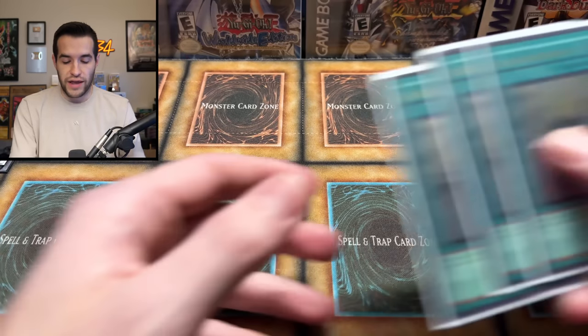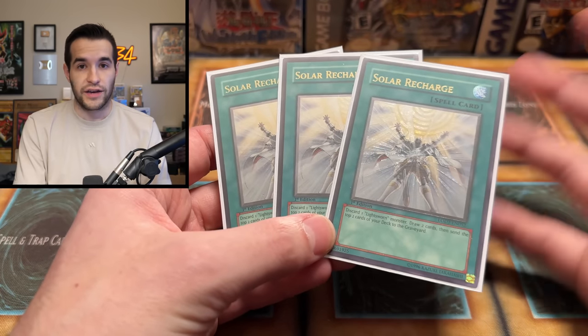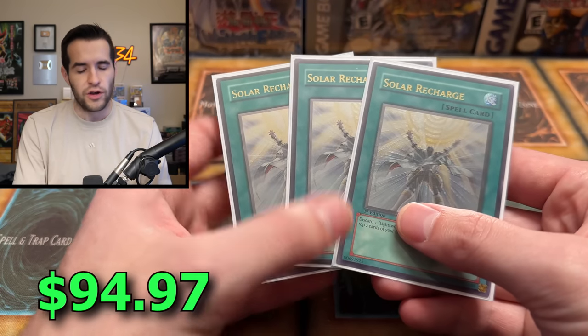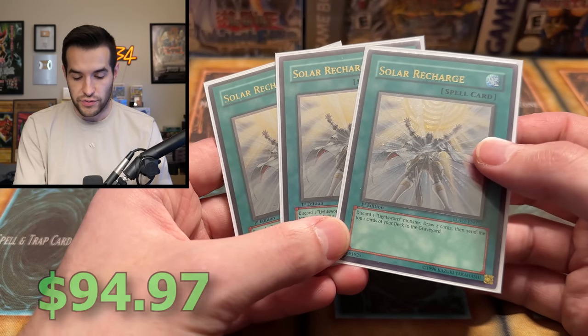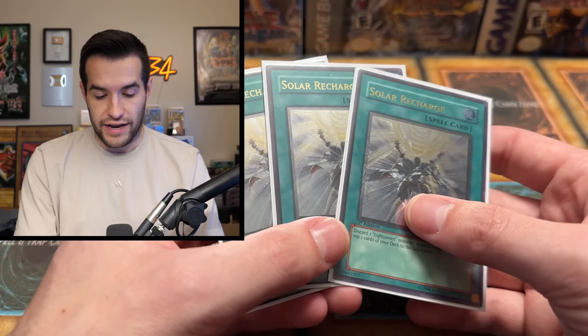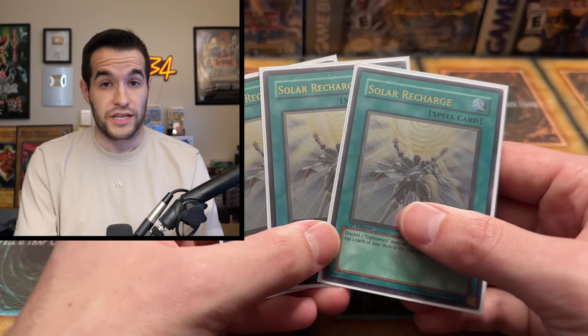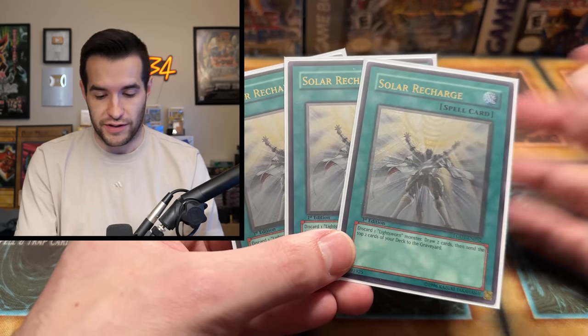And speaking of Lightsworn, we have three Ultimate Rare First Edition Solar Recharges — these are beautiful. They're from Light of Destruction, the original set. They come in Ultra Rare and Ultimate Rare in that set. You discard a Lightsworn and draw two — it's a pretty cool draw card for Lightsworn and Edison. The Ultimate Rares are pretty expensive because Light of Destruction is a very hard set to find. Very solid value on those.